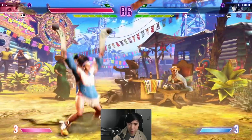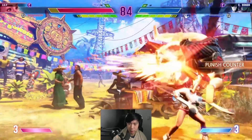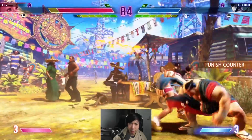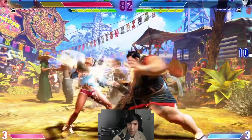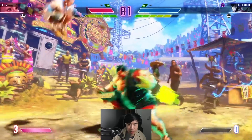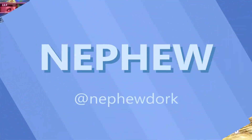Right in there, gets the oki, forward throw. She does have CA, but the punish counter from Honda. You can see that combo from the hands — because he had the hands ability, he does an extra chop at the end when he has his charge-up ability, and it allows for another combo into more hands.